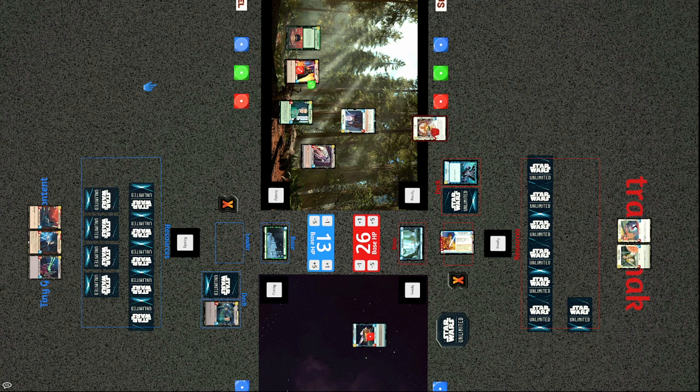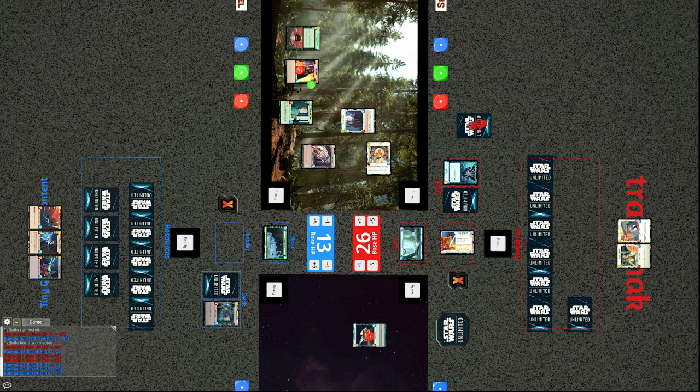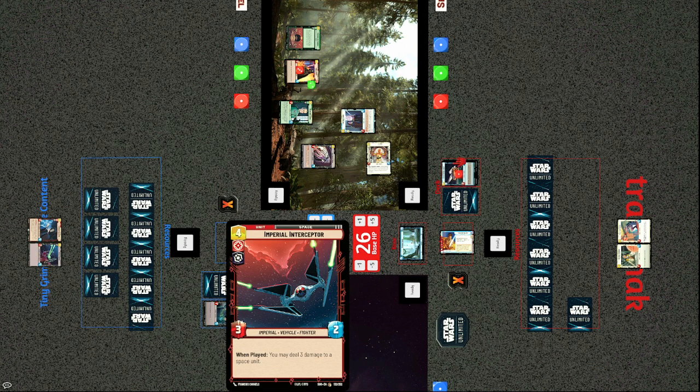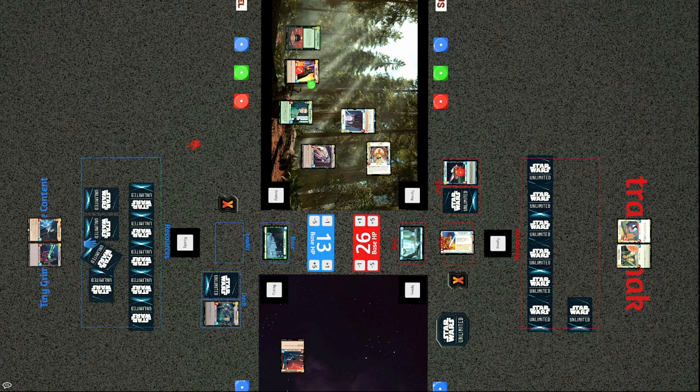It's not over yet. C-3PO calls two — looks like he misses the draw again. The System Patrol Craft probably should have attacked the base earlier because the Imperial Interceptor arrives — when played it deals three damage to a space unit — taking out the patrol craft. That could have been three more base damage if the craft had attacked earlier. Obi-Wan takes down the Cell Block Guard.